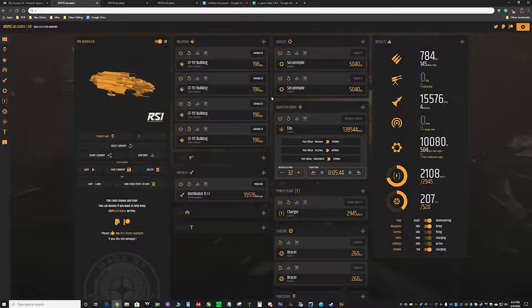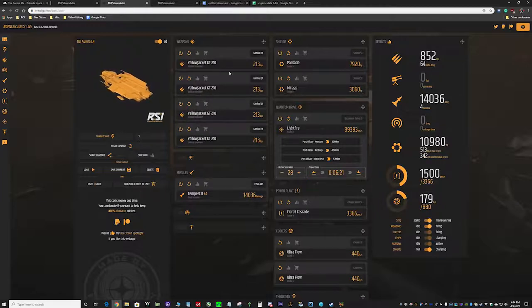But if you want a PVP setup, you'll see we've swapped out those laser repeaters for four Yellow Jackets. The trick here is that these allow shield penetration, so you can do damage even before dropping the shield. So if you're fighting a bigger target that's got a lot of shields, you can still do damage to the hull.